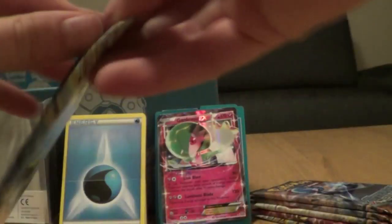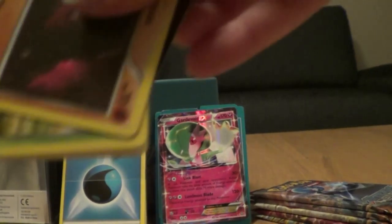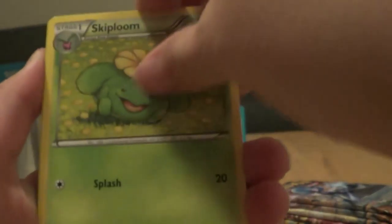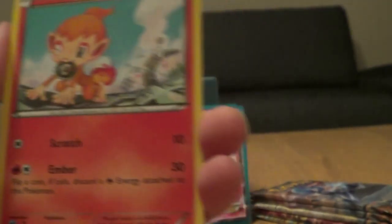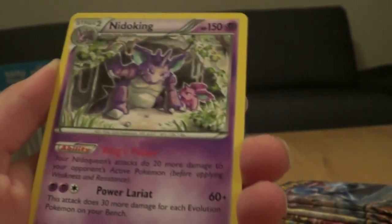Third pack. We have a Fletchinder, Skiploom, Claw Fossil Anorith, Nosepass, Seedot, Clontra, Birdmite, Chimecho, with a hollow cluster and a rare — a regular rare Nidoking.